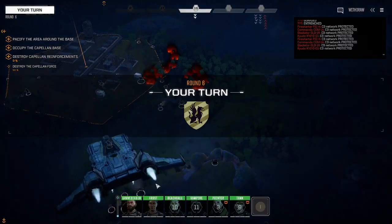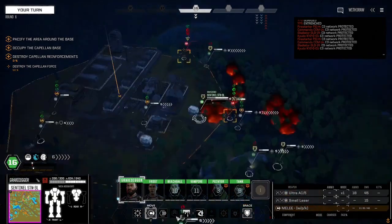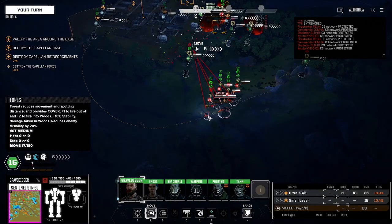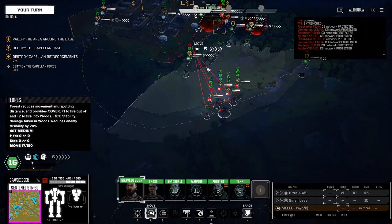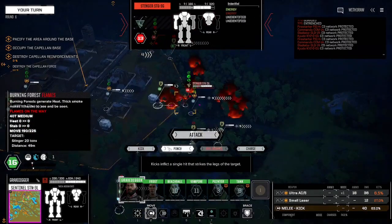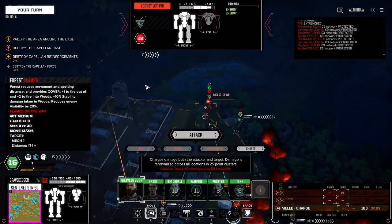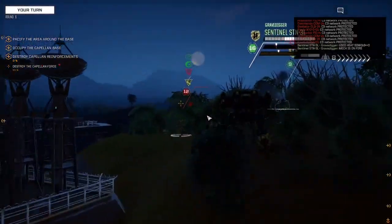They dropped right on top of us — a Commando, Kudo, Firestarter, and Gladiator dropped right on top of our position. All right, I think we need to figure out our response here.